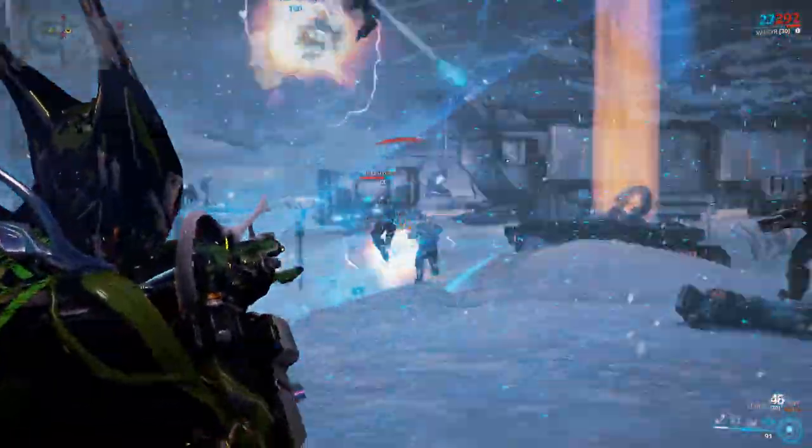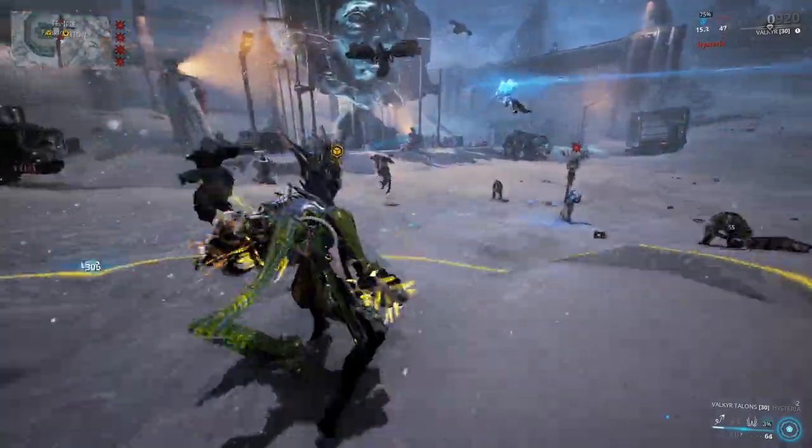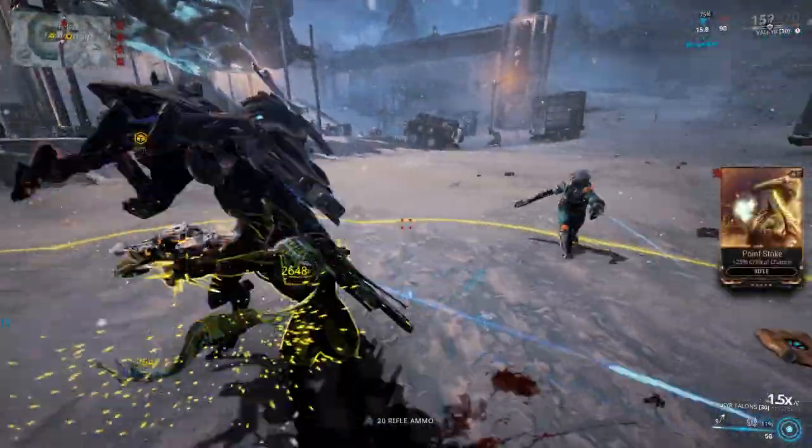The enemies keep getting a higher level slowly, so you might want to get your alert level down to zero to refresh it and come back later. Or head inside Fortuna, which will also reset your alert level. Sometimes the enemies can be just far too strong even for endgame setups.